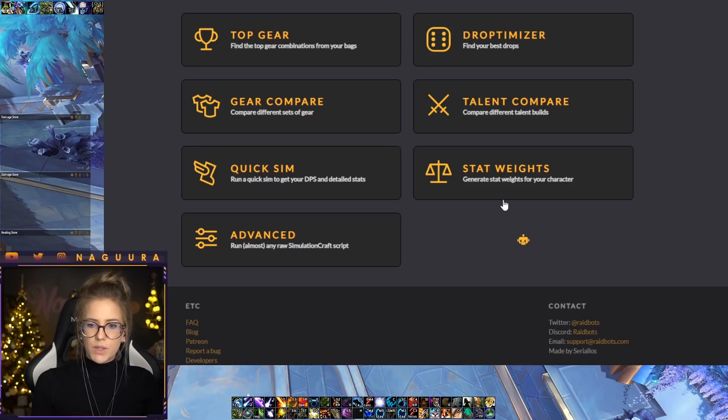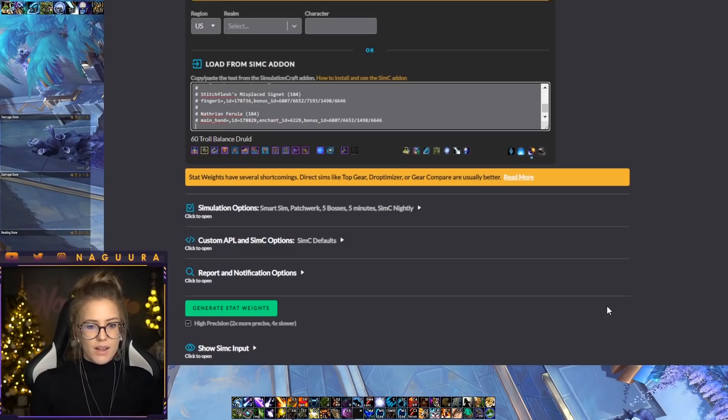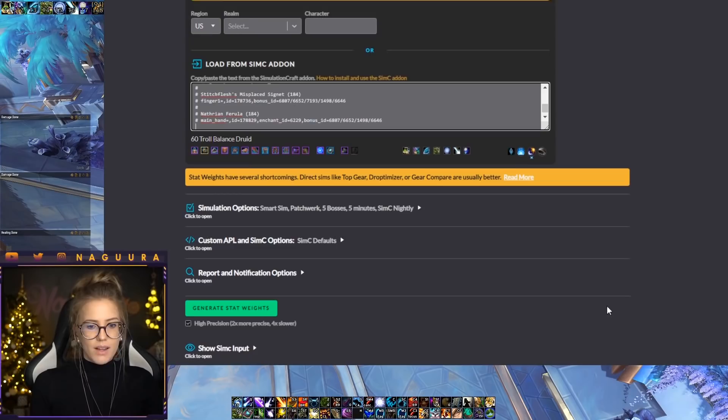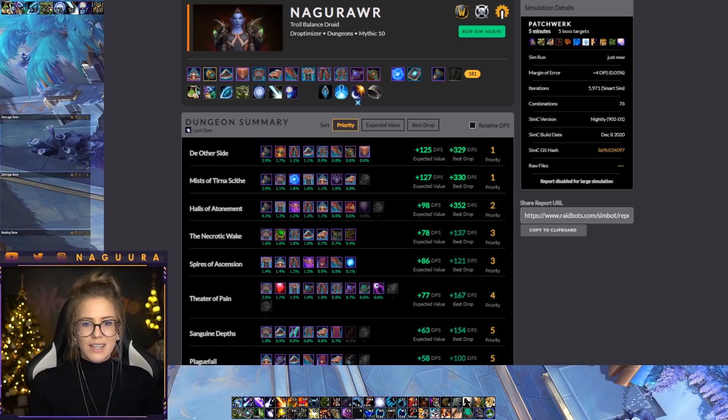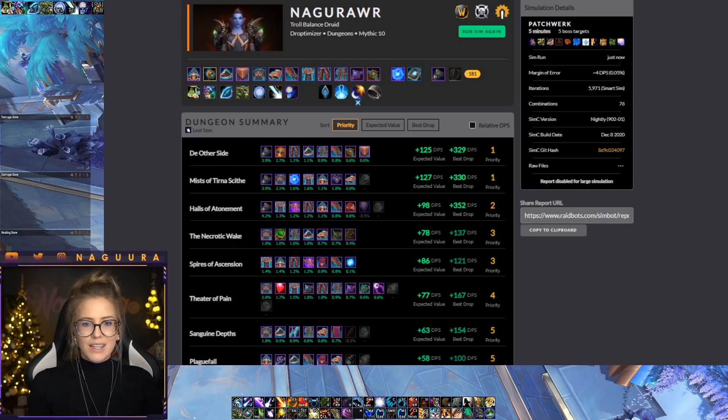There's one more thing I want to talk about — Stat Weights. The Stat Weights tab generates your stat weights, which is important for deciding what enchants and gems to use. Let's also look at the Droptimizer results that just finished. It shows me which dungeons give the most upgrades — De Other Side is actually giving me the most upgrades: weapon, trinket, legs, shoulders, boots, gloves, ring, and belt. Second highest priority would be Halls of Atonement. This is really awesome for seeing what upgrades are available in each dungeon.